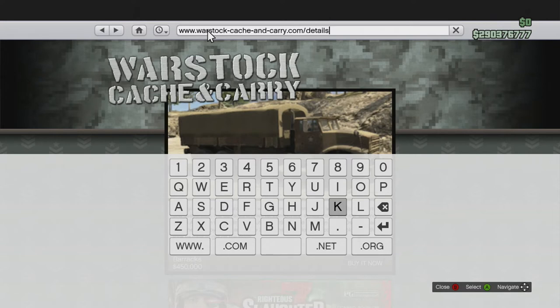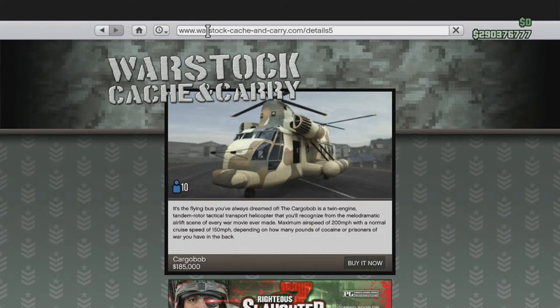Press back — you'll see there's a number there. Sometimes if you do another vehicle in Warstock there'll be different numbers, sometimes two numbers. Just delete and backspace all those numbers, keep the URL base there, and don't go any further. For Cargo Bob, you're gonna press 5, then press go — and that's it, you can buy it.